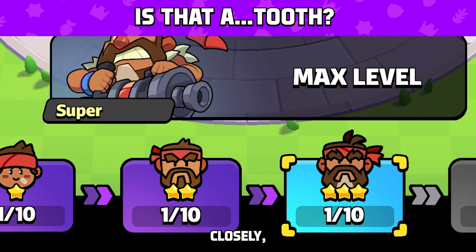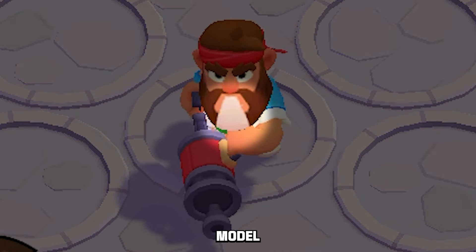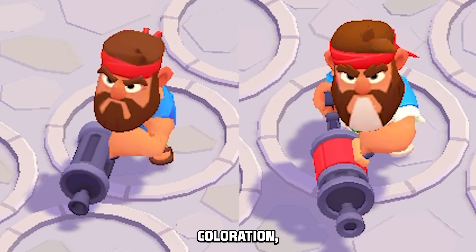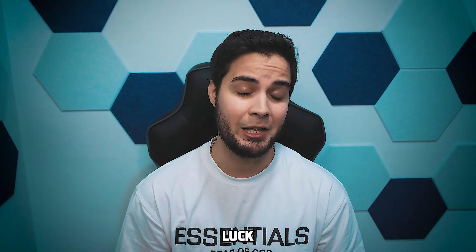At Evolution 3, if you look closely, the Heavy doesn't actually have one giant buck tooth like his model would have you think. It's actually his beard that's getting a slightly grayer coloration, making it look like he got some really bad dental work done. Good luck on seeing that.